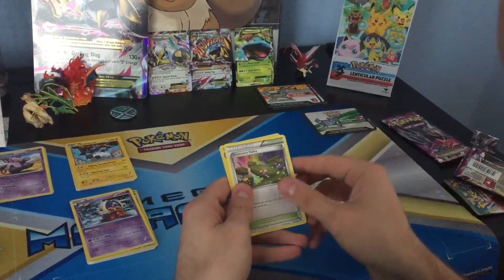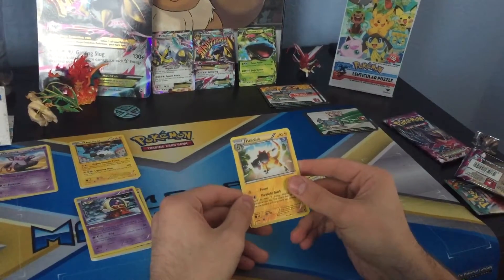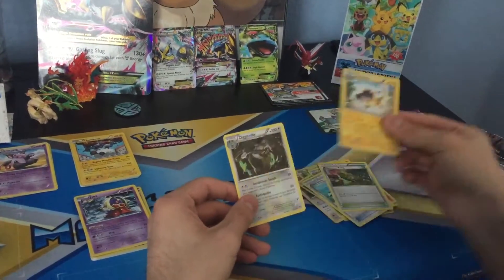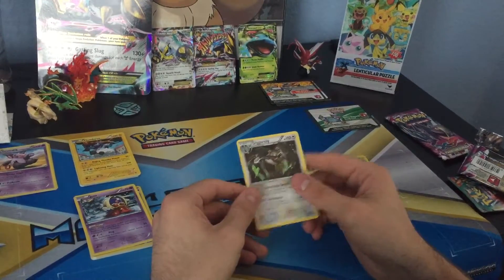Roller Skates Trainer, Dimension Valley Trainer. A Reverse Holo Heliolisk, and a Regular Rare Diggersby.